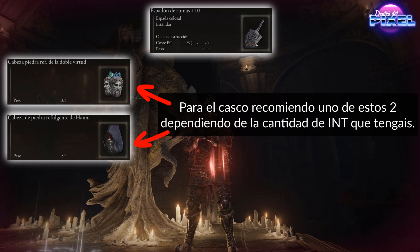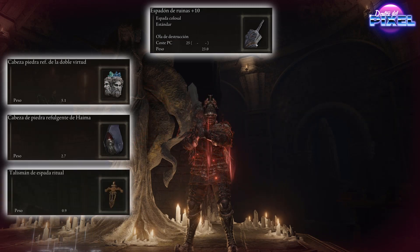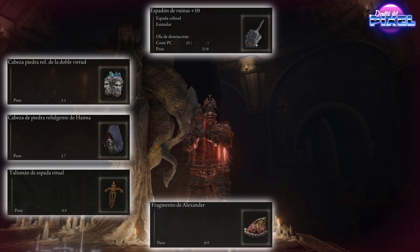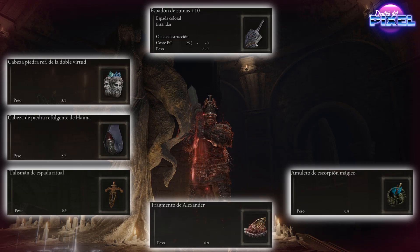Para los talismanes, voy con varias recomendaciones, aunque diré los que yo usaré en las pruebas. Estos dos primeros son imprescindibles para hacer gran daño. El primer talismán es el Talismán Espada del Ritual, tipiquísimo e imprescindible. El segundo es el Talismán de Alexander, que mejora mucho el poder de la habilidad. Debemos intentar tenerlo, o al menos su versión más pequeña, el Fragmento del Guerrero Tarro. Podéis conseguir ambos terminando la quest de Alexander.